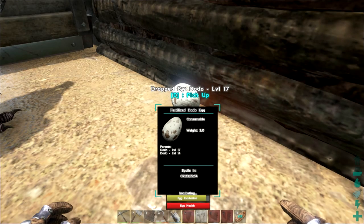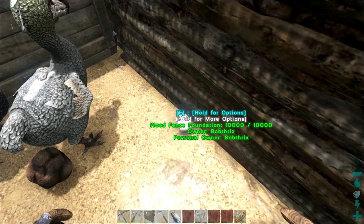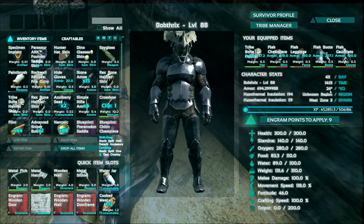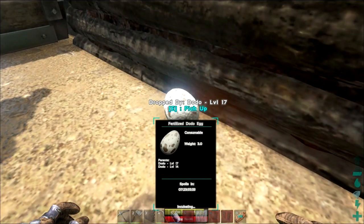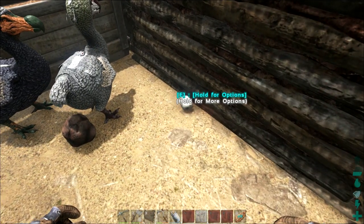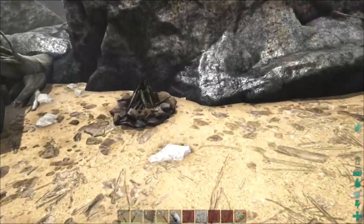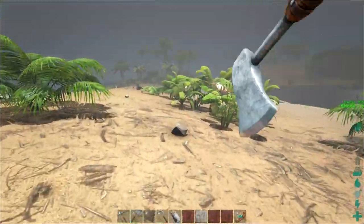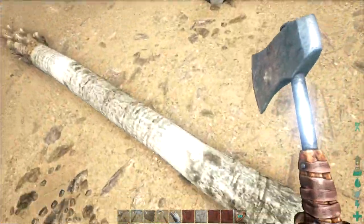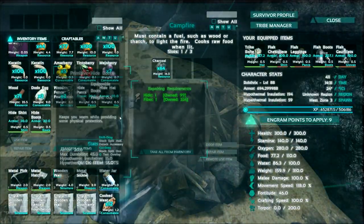After consulting the wiki, apparently the dodo eggs are not allowed to go underneath 21 degrees Celsius and may not go above 30 degrees Celsius, making them one of the warmer eggs, surprisingly. Currently it's 24 degrees so we're nicely in the middle. It is currently 2 p.m. in-game, so this is probably one of the warmer sections of the day. I'm not quite sure how you're supposed to tell if it really is 30 degrees, so let's turn on this campfire and see if this will affect my temperature in any way.